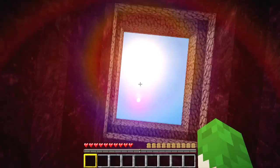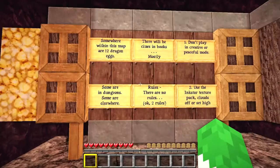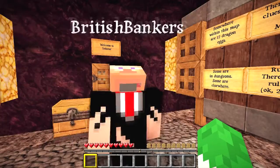Hi guys, SnakeDotter here. Welcome to a new map that I'm doing with the British Bankers. Say hello. Hello. This is Inkstar. It's an old map, but it's something I've wanted to do for a long while. It's an epic-y kind of non-linear, I think, if that would be fair to say.